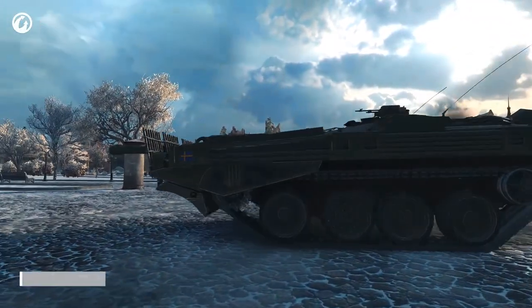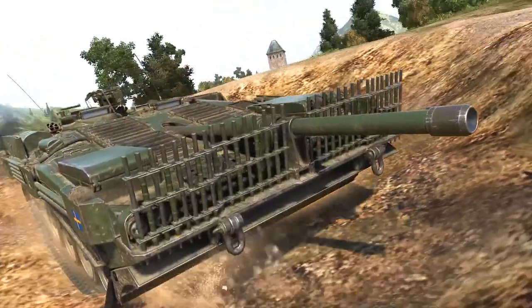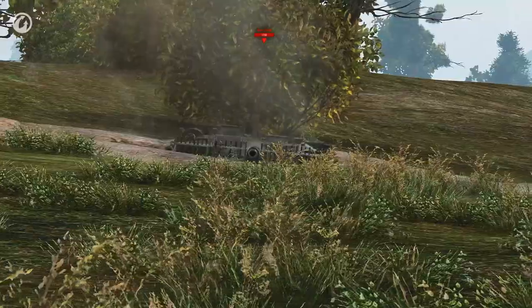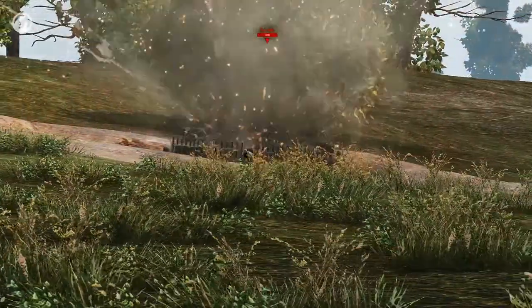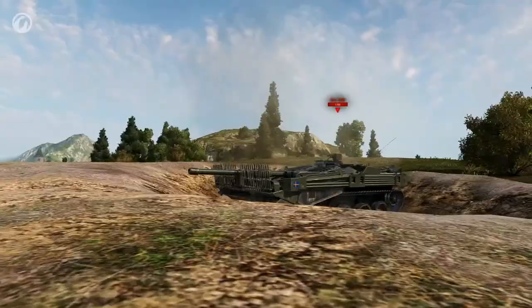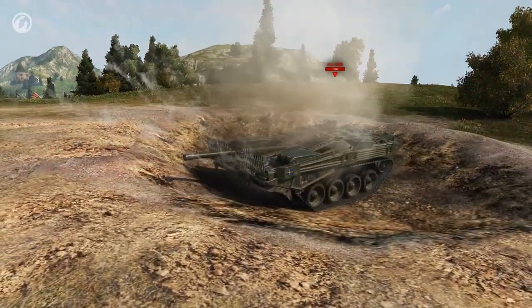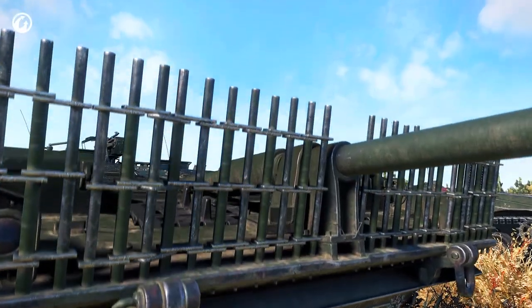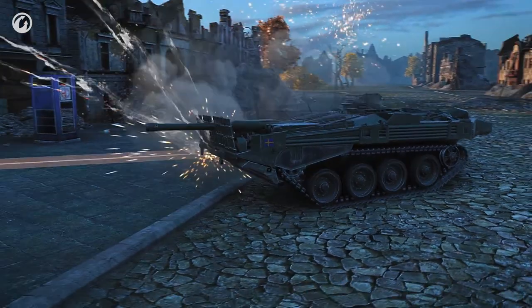The top Swedish tank destroyer is the legendary Strv 103-B. Like the Tier IX vehicle, it is also equipped with a gun fixed to the hull, but unlike the previous vehicles, it has some unique advantages. First, it has improved armor — the Strv 103-B is equipped with an anti-heat grid and a dozer blade, which serve as spaced armor. In addition, the armor plates are mounted at steep angles of inclination, which allows for plenty of ricochets.